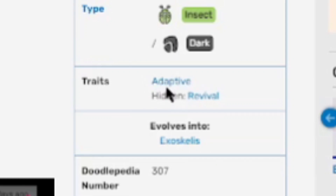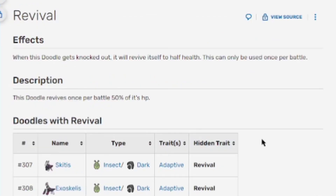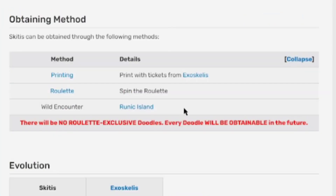Skittis has two traits: adaptive and the hidden trait revival. Adaptive raises the highest of its stats by one stage when the opposing doodle faints. Its hidden trait, revival, means when this doodle gets knocked out it will revive itself to half health — but this can only be used once per battle. That's a really cool hidden trait, and it's the only doodle that has this trait so far.